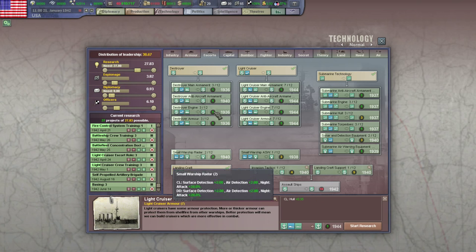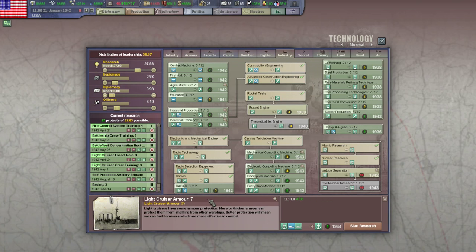Light cruiser armor finished. Let's remove that then. Supply production is pretty good. It's down now because we're not assigning any — it's the supply movement that we care about.